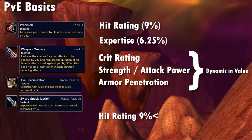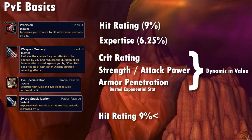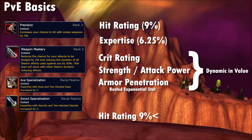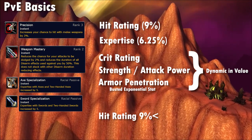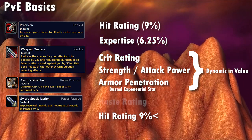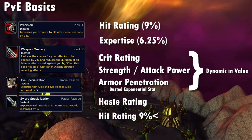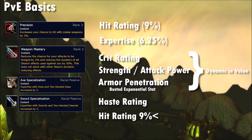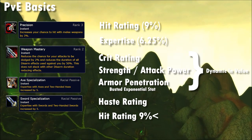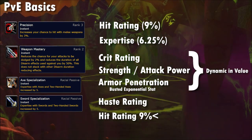Armor Penetration provides exponential gains as you get more of it rather than diminishing returns, which is why it was eventually removed from the game. In the late game it becomes a dominant stat in your sim tool all the way up to the 1350 armor cap. Haste will typically be your lowest value stat outside of extra Hit — it's quite low value for both specs comparatively, and while modern sim tools may find edge cases for it, item budgets don't really work out in its favor.